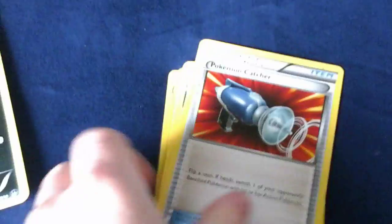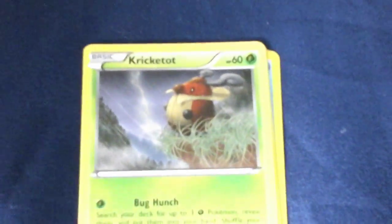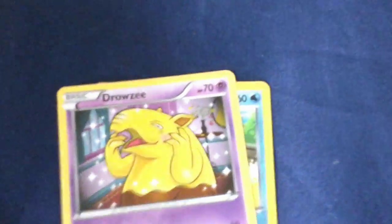The first card we have is a Nuzleaf with Corkscrew Punch, a Wailord, a Pokémon Catcher, a Splash Energy, a Skorupi, a Staryu, an Azumarill, a Scrafty, a Kricketot, a Drowzee, a Ducklett, and a Garbodor holo with 60 damage. Right, let's get into the second pack — BREAKpoint.